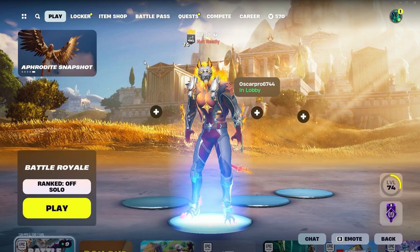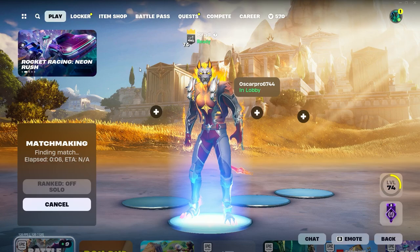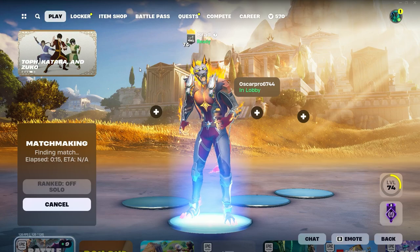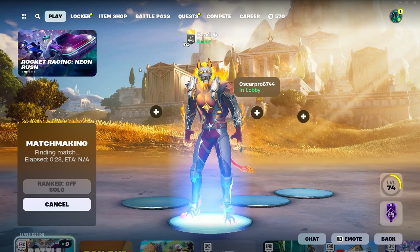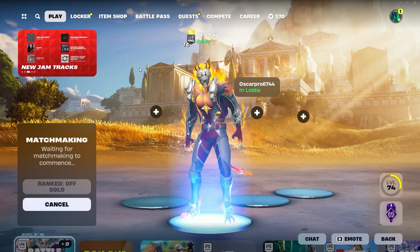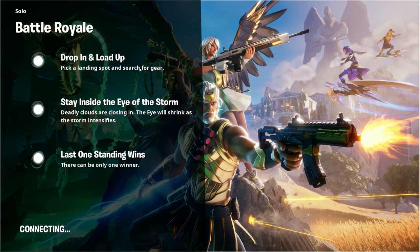After making our way to the main battle royale lobby, just load into either a solo, duo, trio, or squads game. You are going to want to do exactly what I do to complete all of these Avatar Last Airbender challenges. Make sure you do not skip any part of this video, as you might miss a very important step — if you do, this method will not work and you will not be able to unlock the challenges.